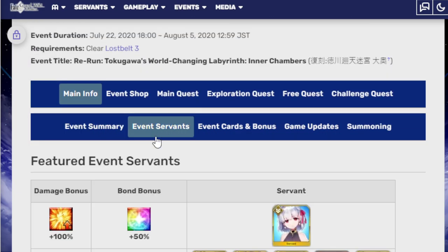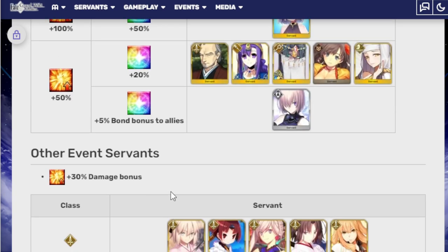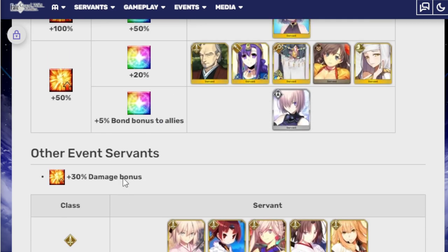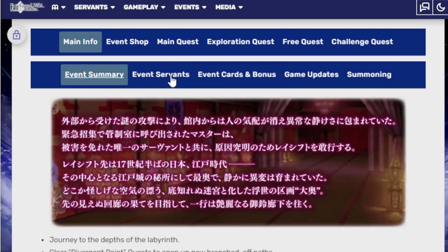Here are the event servants. Kama is obviously the big one, followed up by Yagyu, Parvati, Scheherazade, Mata Hari, Kiara, and then Mash. And there are others — basically all Japanese servants get some form of a 30% damage bonus. There's also a bunch of things to the event, but it's pretty simple — just play.